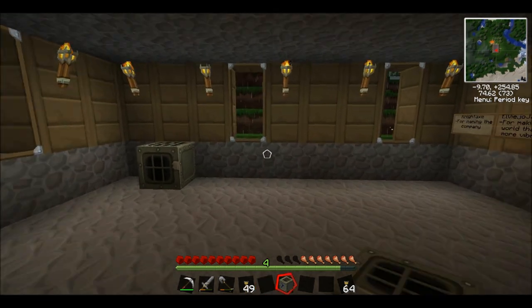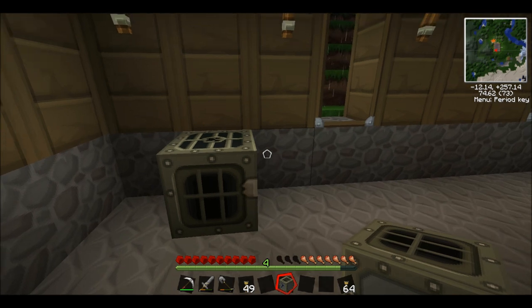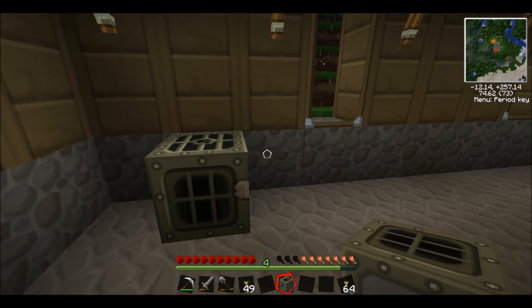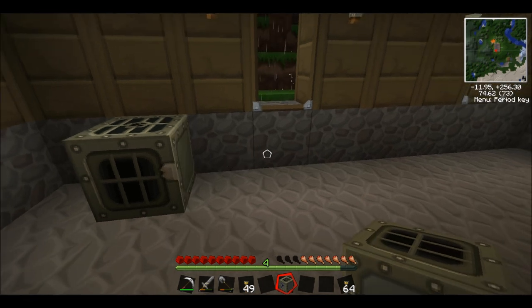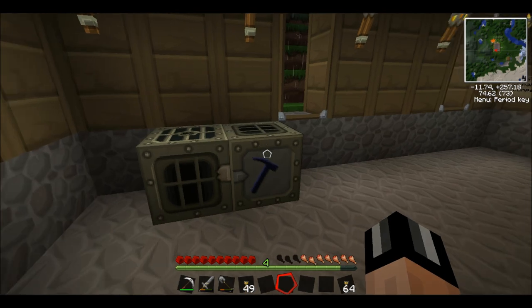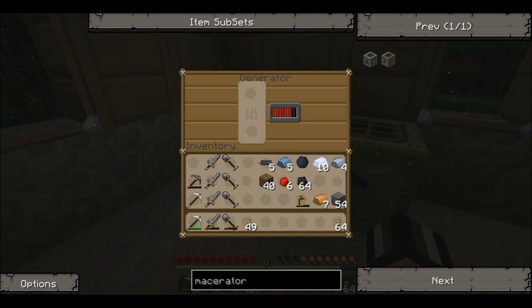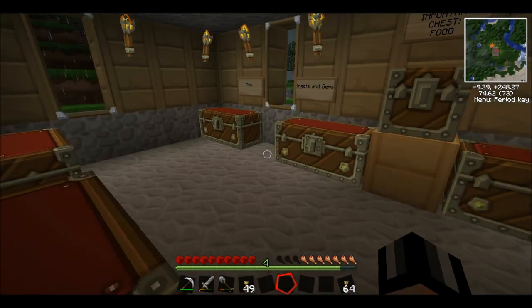So if we stick the macerator next to our generator, it will just power it automatically. We can attach it with copper cables, but the one thing you have to watch out for is that if you use copper cables you lose a bit of voltage every square — or it might be every three squares. So it's best to just power it straight off, just like this. Our generator's generating power because we put some coal in before, and this yellow lightning bolt tells you that the macerator is powered. So let's go get some ore and macerate it.